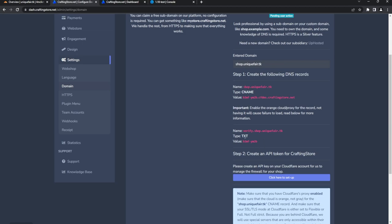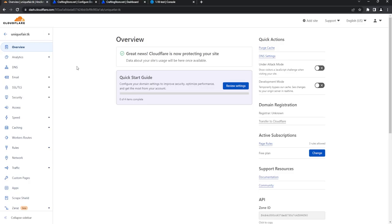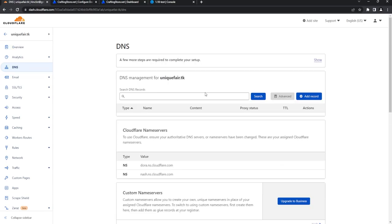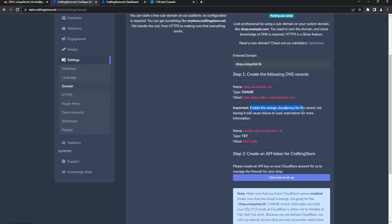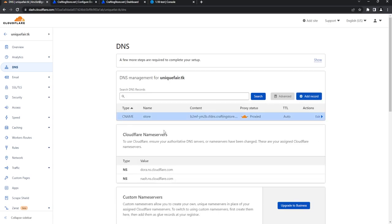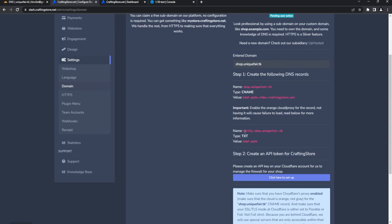We need to set up a CNAME and a TXT record. We're going to copy this value here, go to our DNS on Cloudflare, and make a new record. This one is going to be a CNAME — type in CNAME, this is going to be 'store,' and the target is just going to be this value. We need to enable the Cloudflare proxy, as not having that will basically break it, so make sure the proxy status is on, then save.